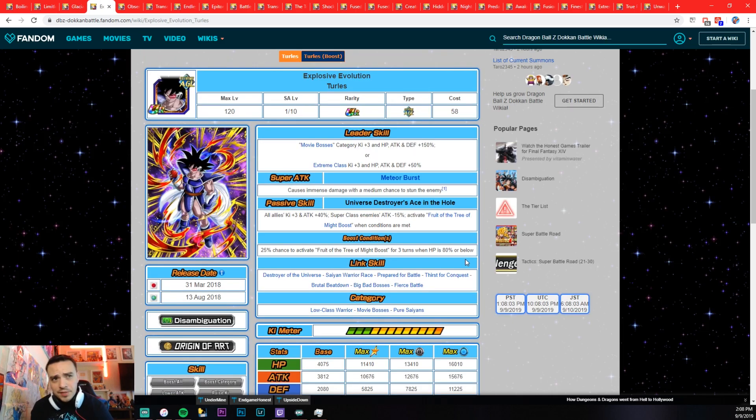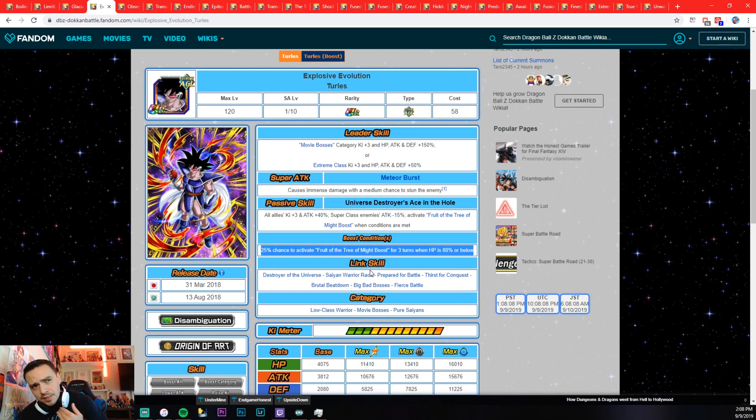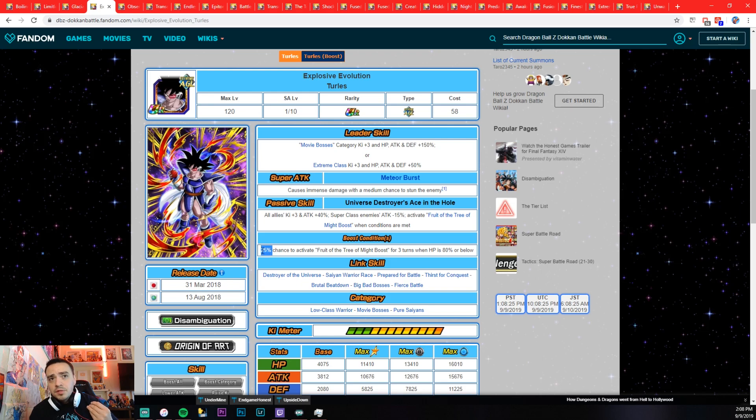Next is Turlis. In my opinion, he's one of the easier ones to get to transform. After three turns, if your health is below 80% — which is very easy to do, especially in Super Battle Road — every single turn he's on the field you have a 25% chance for that transformation. A lot of times when using Turlis I actually see his transformation, and he gets a pretty good power-up. So this one is fairly easy to transform, and it's one of the earlier transformation units. It's kind of crazy that they've added so many restrictions going forward.